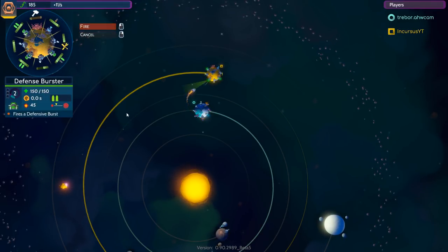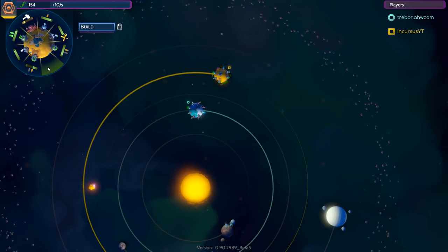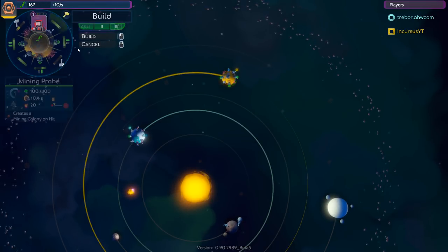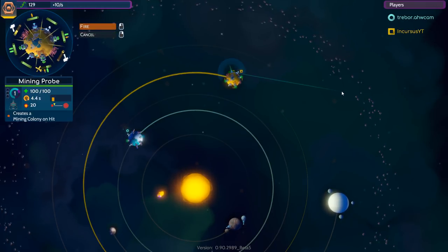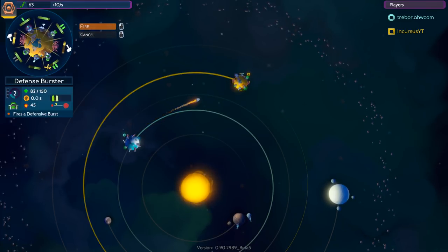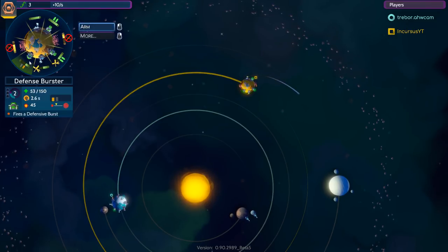Knocking out these buildings. One of my mining stations got destroyed — let's replace it with another mining station. Actually, let's replace it with a super weapon. There we go. Mining probe — let's capture the next planet. One hit, eat this one, eat that one. That should land solidly on that planet and pair everything up.